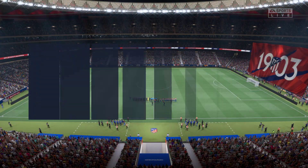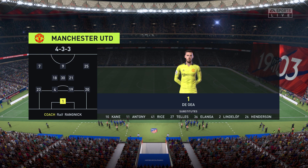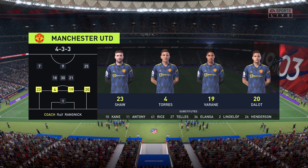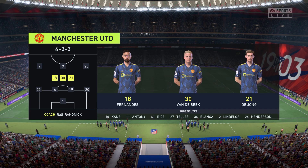Manchester United have chosen this particular shape. David de Gea starts in goal. Cristiano Ronaldo starts with Jadon Sancho on the flanks, and the idea is to have just the one striker up there trying to pose problems for the opposition.